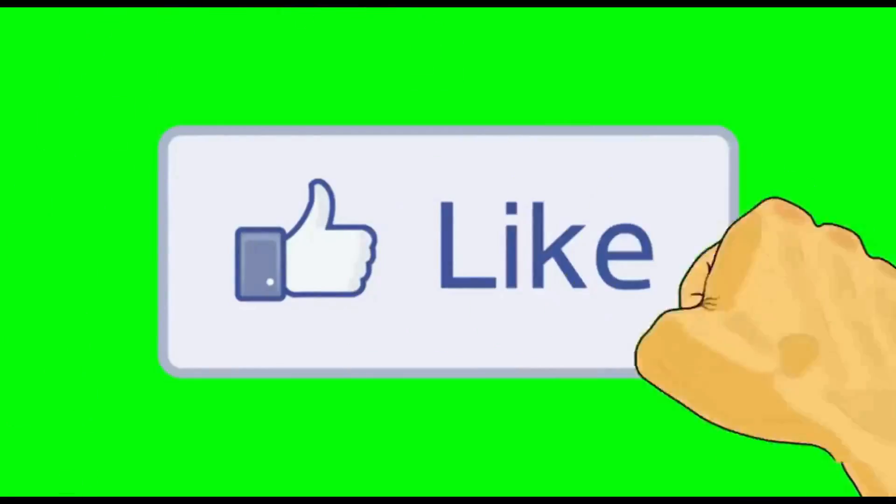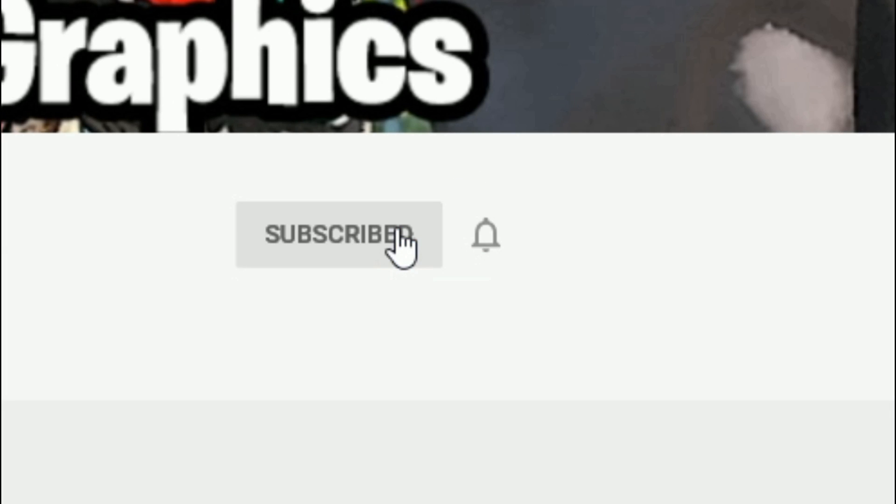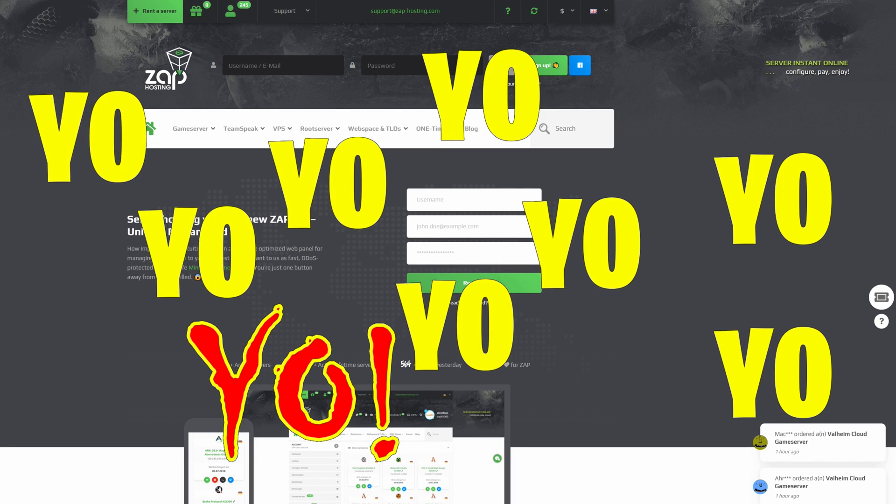Subscribe to the channel if you haven't already — go ahead and click that red button and also click the bell for notifications and select all.